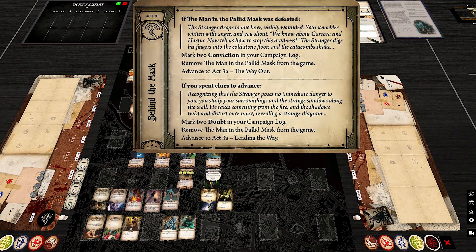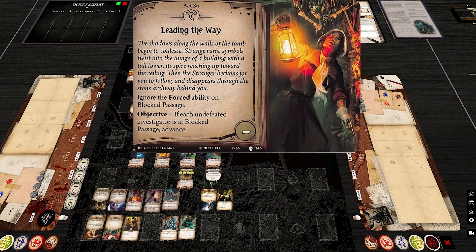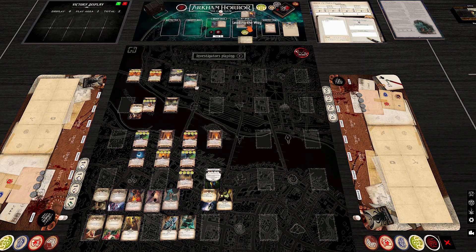The doubt path — Act 3B, 'Leading the Way' — is generally easier. You head to the Blocked Passage, which is usually close to where the Tomb of Shadows was. Occasionally it ends up somewhere less convenient, requiring a bit more travel, but most of the time it's fairly nearby.